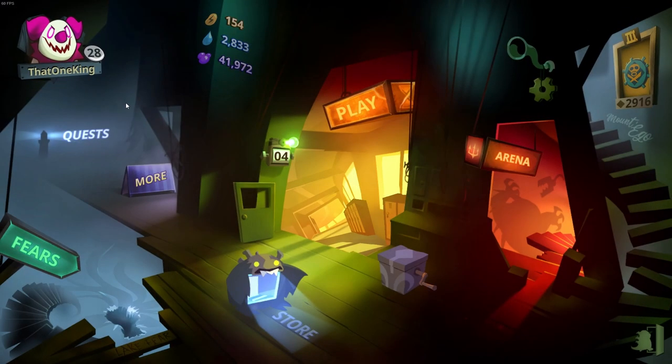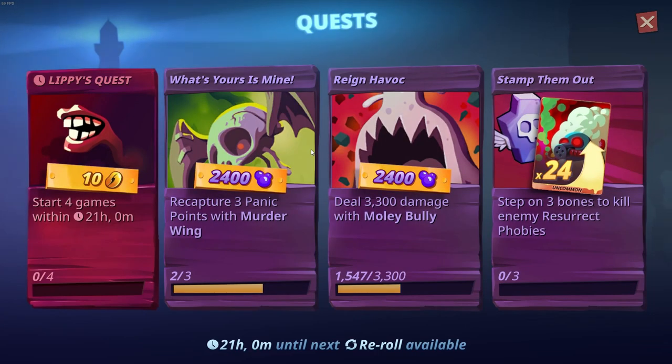The next important thing you should be doing is quests. You need to complete Lippy's quest every day — this is very important. Just get that 10 coffee out of the way. I do think the other quests are sometimes too difficult to complete, so you should be re-rolling them and trying to complete them passively. It's really not worth it to throw a game unless you're already fine where you're at. Sure, you could throw a game and it will help you grow faster, so it's really up to you whether you want to grow faster or grow at rank.